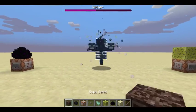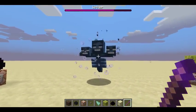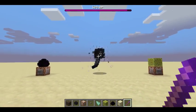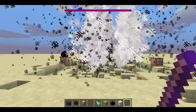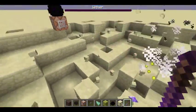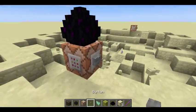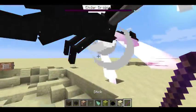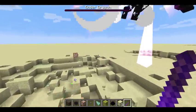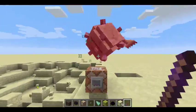So we have the Wither here — just let him do his spawn in, explode. He's probably going to break these. And one-shot. The Ender Dragon, you just spawn him in, one-shot, there we go. And then the Elder Guardian, one-shot.